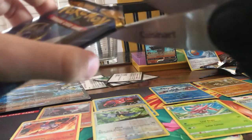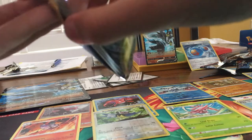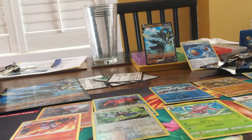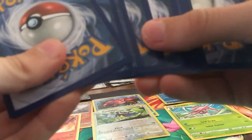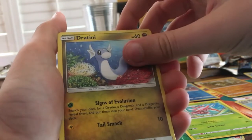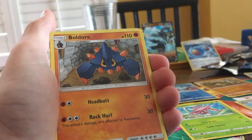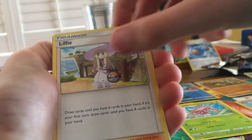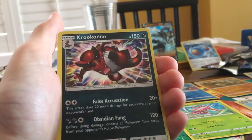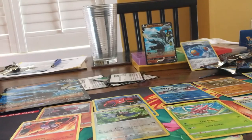Now we will go into the next Sun and Moon pack — hopefully we can get an Ultra Rare. We have another Four Mantis, another Moro, another Sandy Gas, another Jatini, a Lodend Diglett, an Electric Energy, a Bulner, a Pokemon Catcher, a Lily, a Repel, and a Holo Crocodile. We have three Holos and no Ultra Rares — that's not sad.